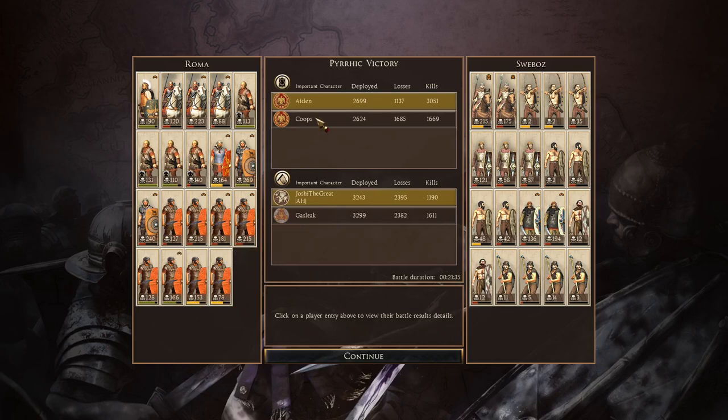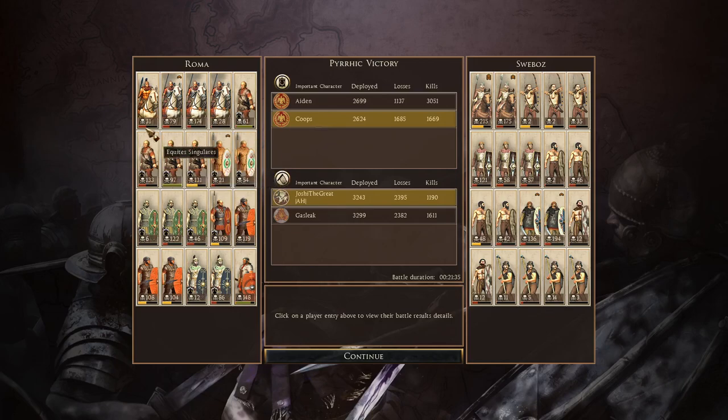Now let's look at Coop's army, who's playing as the more auxiliary force of the Romans. He got 174 kills with his Equites Legionus. His archers getting 133 kills at best. His Cohors Dalmatarum getting 122, his Italian Volunteers getting 109, his Cohors Legionaria getting 119. His Cohors Ligurium and African Cohorts doing pretty poorly. But his armoured Legionaria — the Clibanarii or whatever they're called — got 148 kills. They did pretty well and were one of his best units on the battlefield.